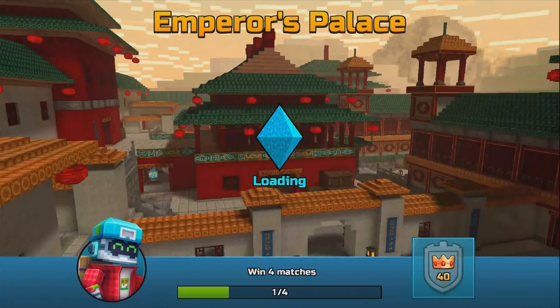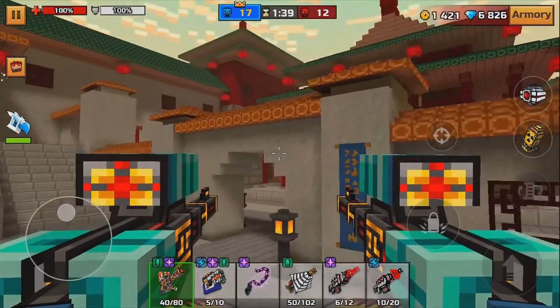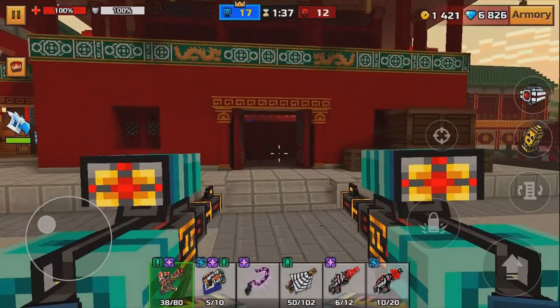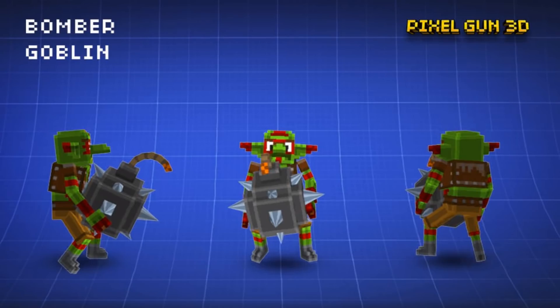Pixel Gun 3D has also been working on the new final version of their Bomber Goblin, which looks very cool. They've been updating us with the mechanics and the way it looks. Here's a look at what it will possibly look like — the Bomber Goblin. It looks very good, very creepy, very scary, and like something you'd want to completely avoid.